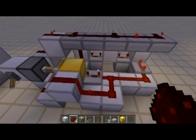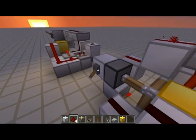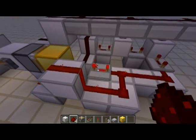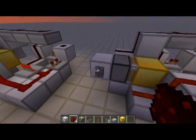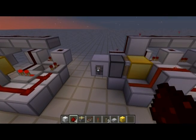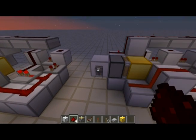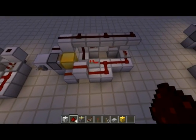As you can see, we can spam this and nothing happens. If we turn this off and set these down to one tick, so we've got a four tick clock. And again, it's not breaking, which is really quite nice.